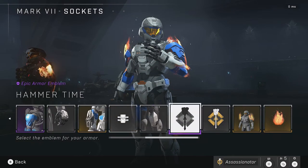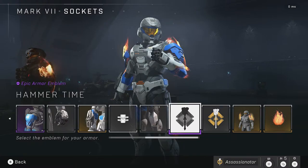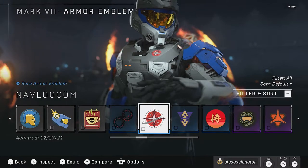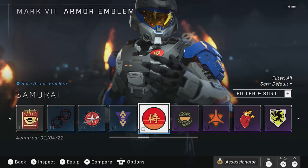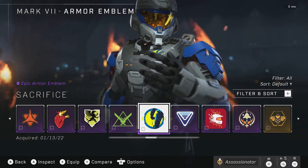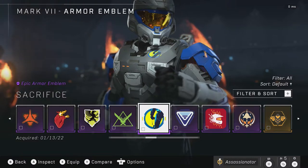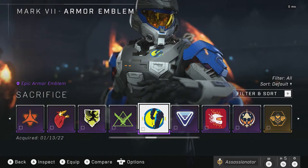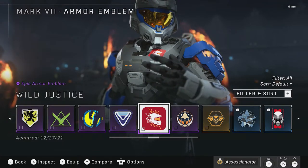Now we're moving over to armor emblems, which are available across all three armors. I'm only going to show it on the Mark VII, but it's available on the Mark VB and the Yoroi. The first one was available during the Winter Contingency event. This next one is still available whenever the Fracture Tenrai event comes back. The Sacrifice emblem was earnable this week during Ultimate Week 9 — this is the prize if you complete it. And last but not least, Winter Justice, available during the Winter Contingency event.